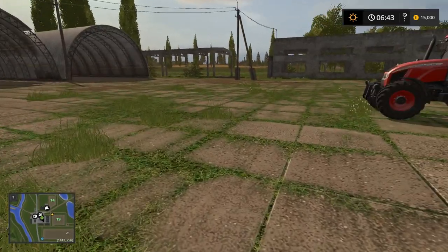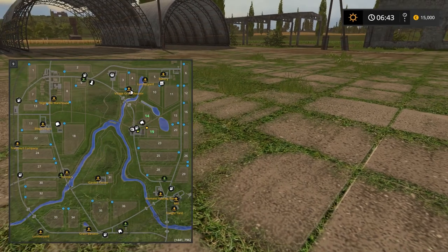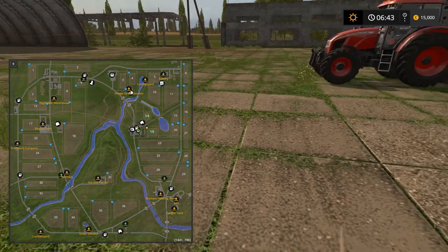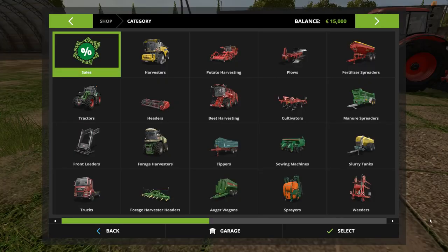Soznovka looks unchanged. Let's take a look at the map view. Garden Center, Green Elevator. I don't know that they're going to have the train tracks on this one like they do in the other map, which is kind of disappointing. They didn't change the map at all to integrate that in.